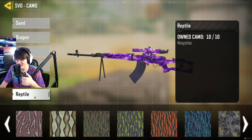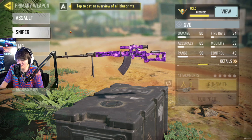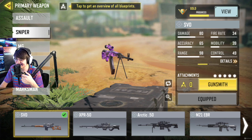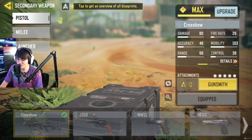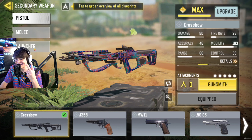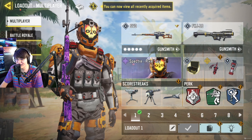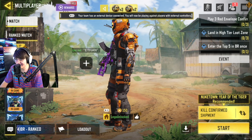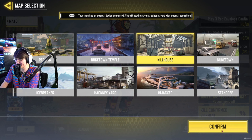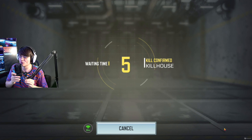Welcome back guys, back on the CoD Mobile grind again trying to get the Damascus boxing gloves. We're using what I think right now is probably one of the most OP weapons in the entire game. We're going to be getting the SVD — or the Dragon Off — and getting the Damascus camo on this. We still need to get a lot of kills, 120 long shots, 125 enemies with full attachments, headshots, and no-attachment kills are already finished. We're going to hop into Kill House for the easy long shot maps.